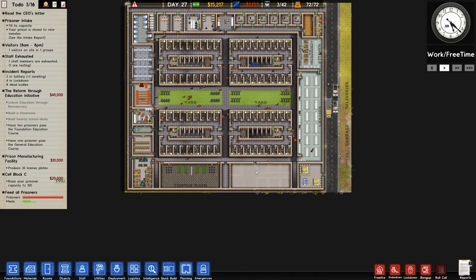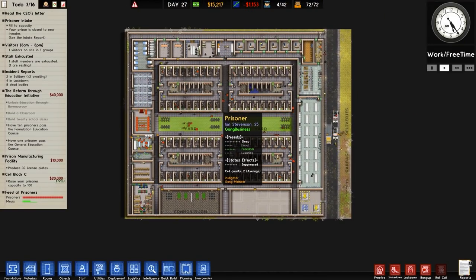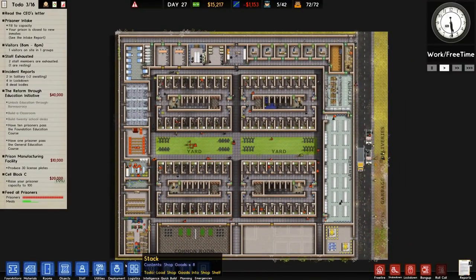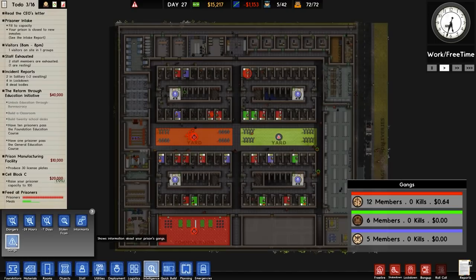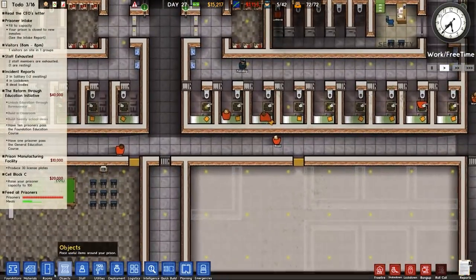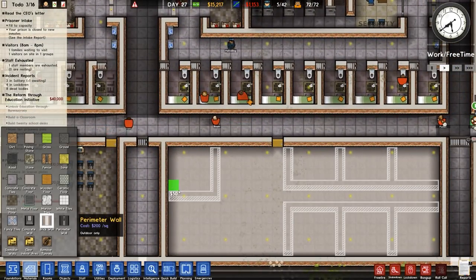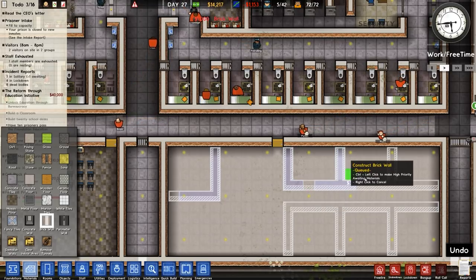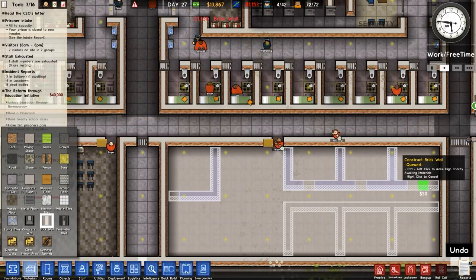Welcome back to Prison Architect. In a previous episode we were once again dealing with utter chaos and violence - it just seems to be the common trait for this facility, whether it be by design or by the sheer amount of high risk and indeed gang members we have. Let's go straight to building and start constructing what's going to be our legendary protective custody area.